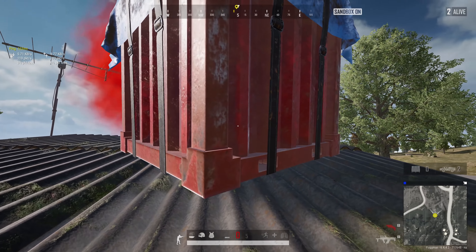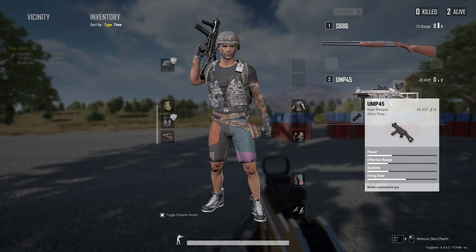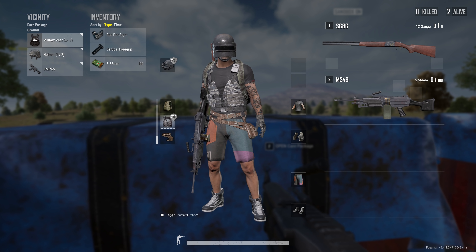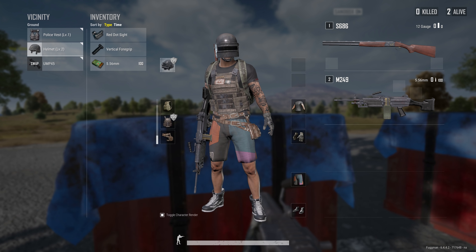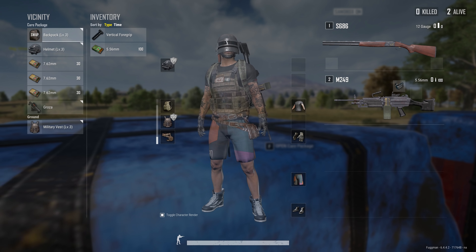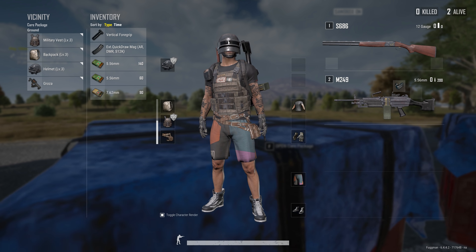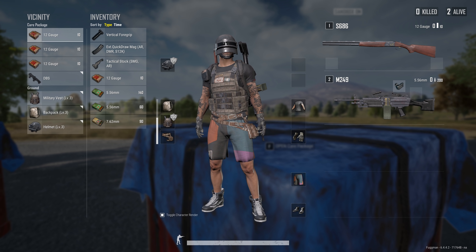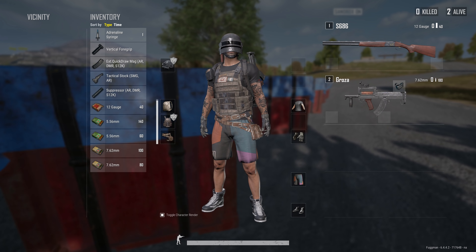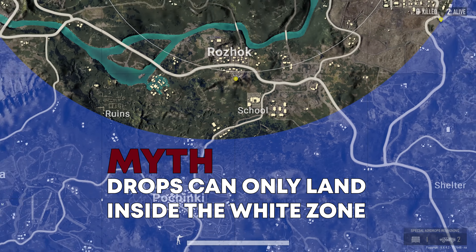If you want to loot a drop super quickly — say you want to swap out your UMP — take your attachments off first with Left Alt + Right Click, then walk up to the airdrop and spam Right Click until you get your new gun. You can immediately take your red dot and run. Just be cautious not to spam too much. The gun will replace the last one you had out, so be careful, and make sure you take attachments off so you don't leave them behind.